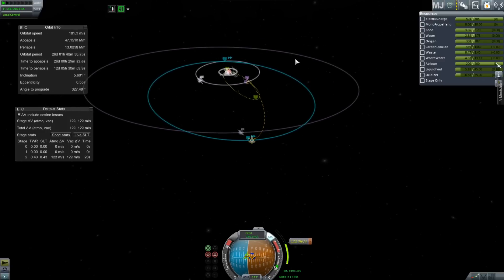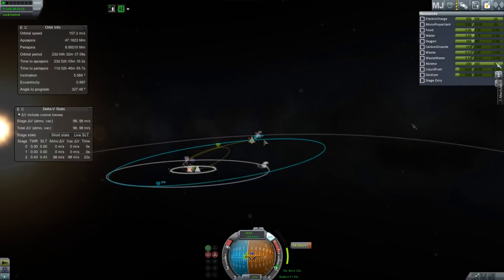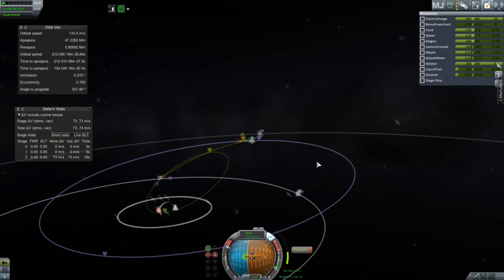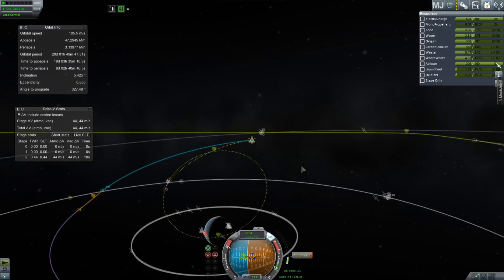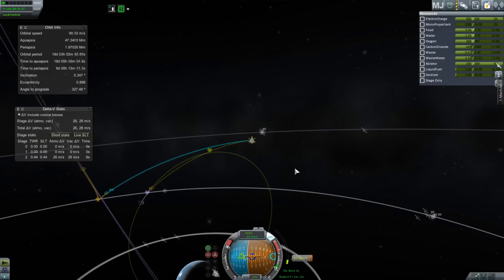We're going to ignite our little tiny mini Aero Spike, which I've been using a lot for these kinds of missions because it's really efficient and it's from the stock extension. It might be a bit cheaty, but whatever. We're going to kick ourselves down towards the planet. You can see the kind of moonsling there — we don't get too close to the moon, but it gives us just enough of a kick to get back quickly.